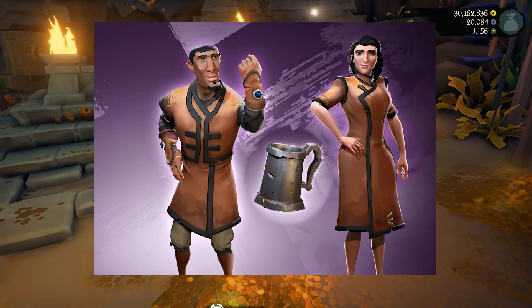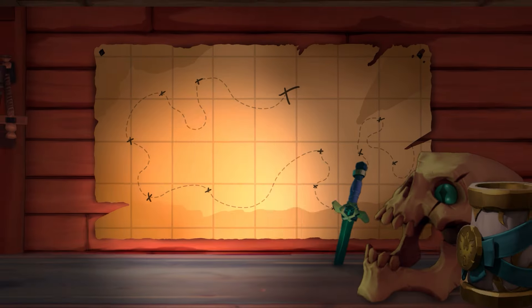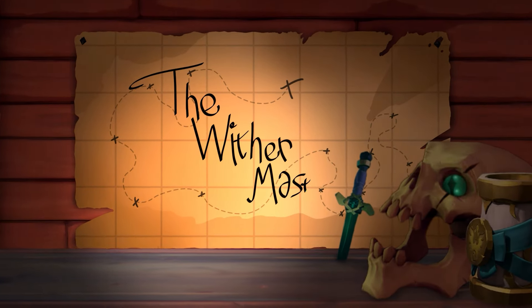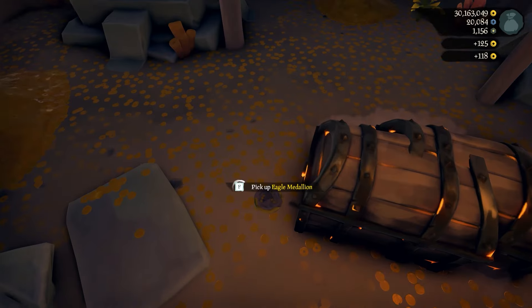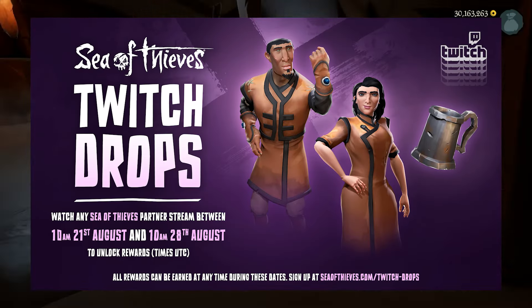Today I'm going to show you how to get the Eastern Wind Sapphire Bejeweled Gloves, Wrapped Dress, Pristine Jacket, and the Stalwart Seadog Tankard. As of right now, at 10am UTC time on August 21st, Sea of Thieves is launching another set of Twitch Drops.